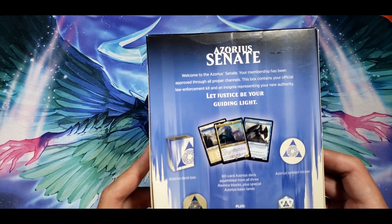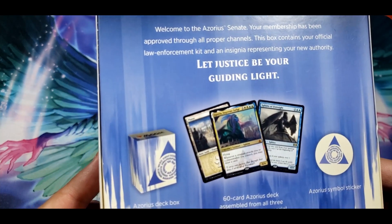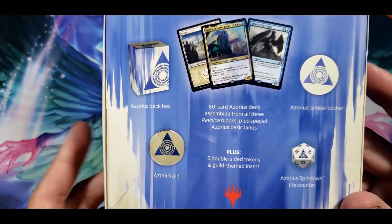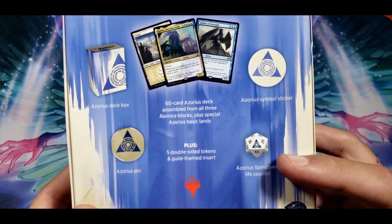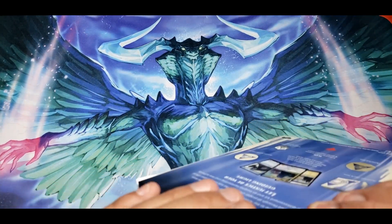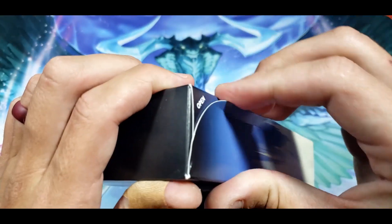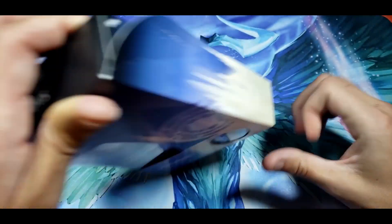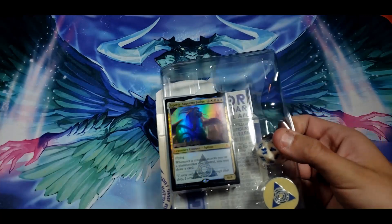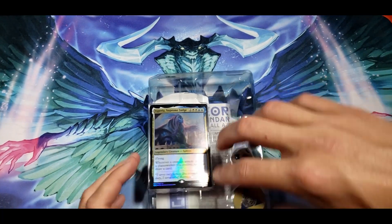It looks like we actually get some sort of sphinx — we get two sphinxes, some wicked looking planes, a cool little symbol sticker, a pen that you can throw at somebody, and a spin down life counter. I do collect the life counters. Let's go ahead and open these up — it says open right here — and check this out.